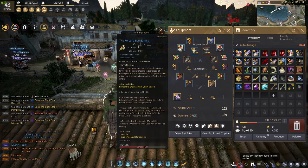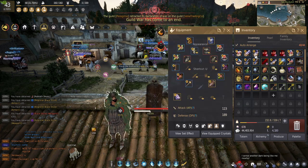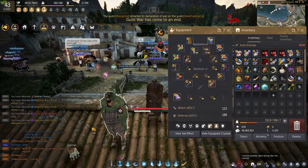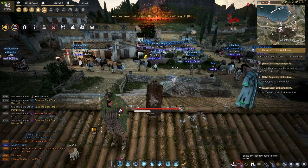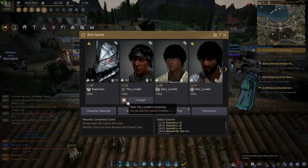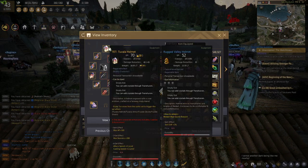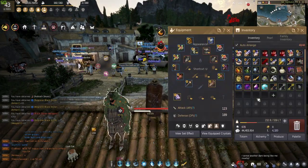As you can see, TRI is the maximum for this type of item, but the item we're trying to improve is the Naru equipment. The reason we're trying to get PEN is because we want to trade in the PEN version of the Naru gear for Tuvala gear — and that's what Tuvala gear looks like.